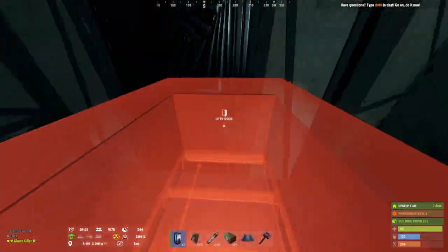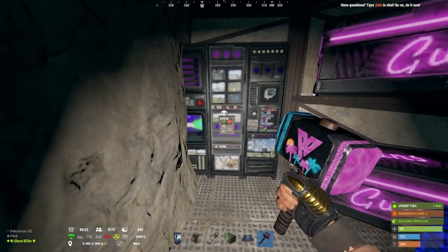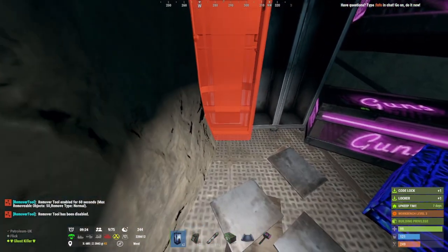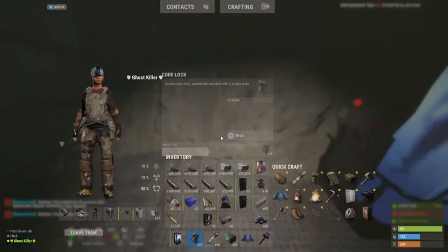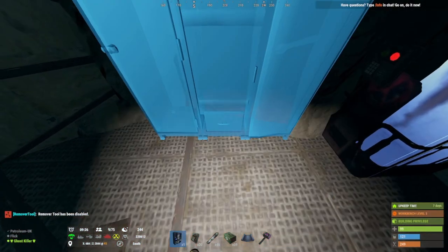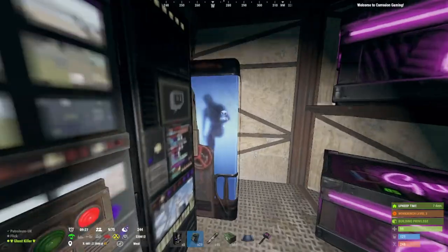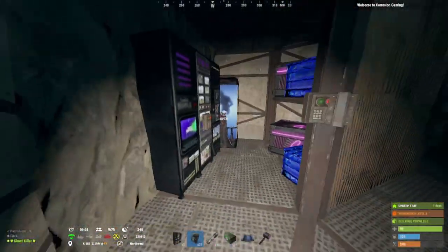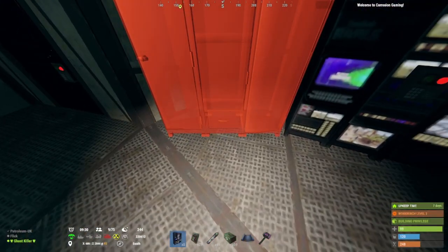As well as a locker you can probably put a fridge in here — put it down anywhere really. I'm going to pick up this locker, squeeze this fridge down there, then have the locker down here. There we go — your fridge you can loot there, your locker there. You can do whatever you want with this room.